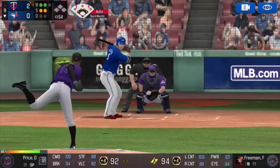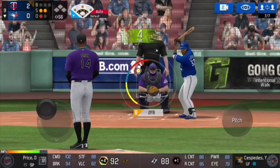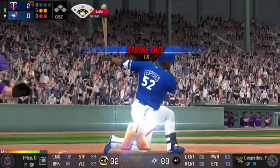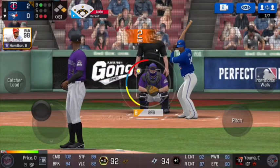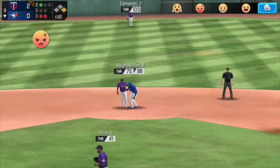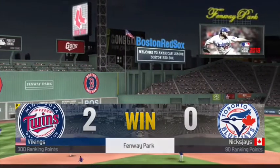Now we're in the bottom of the ninth, and Jim Edmonds will redeem himself with the dive and catch for out number one. On a 0-2 count with one out, Ioannis Suspitas strikes out. And then with a runner on first and two outs, I go for the pickoff, called his bluff on the steal, and boom — game over, 2-0.